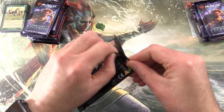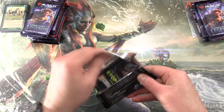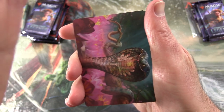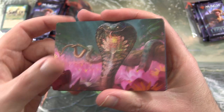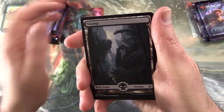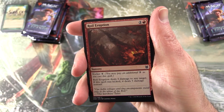Starting off with Zendikar Rising set booster. Any Patrons get the Rares, Mythic Foils, and anything over a buck. I'm also chucking in art cards and anything from the list. Okay, so we've got the Lotus Cobra there. Very cool. Chuck that over there. And a Swamp. Let's boost that loading a tad.